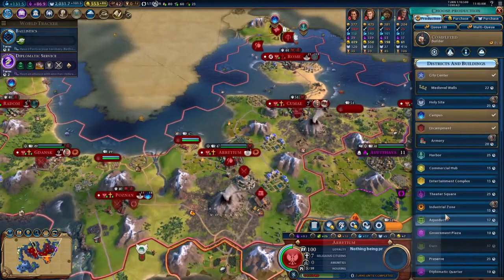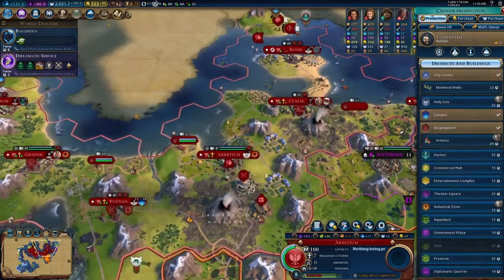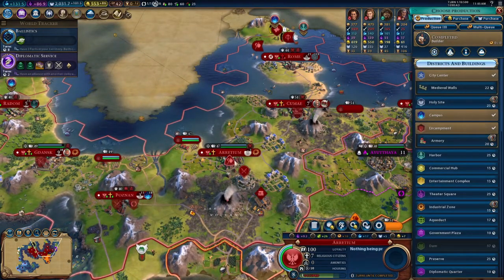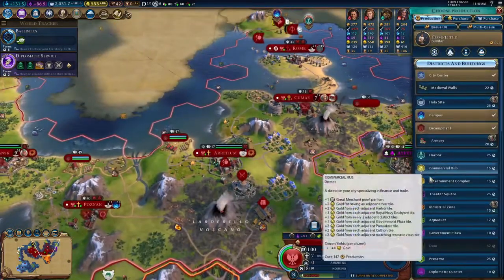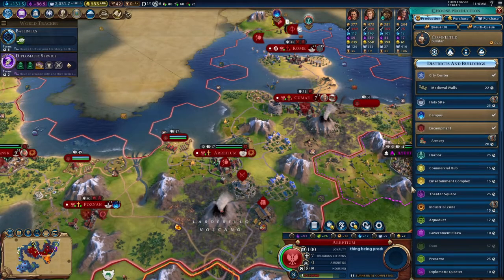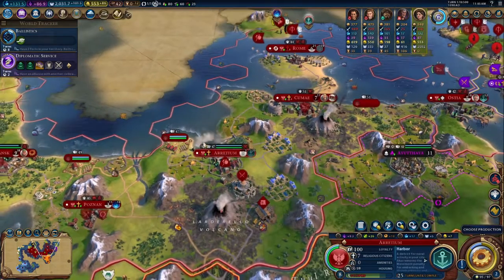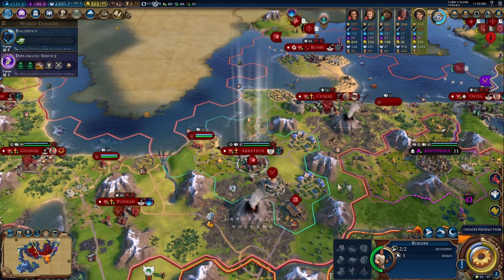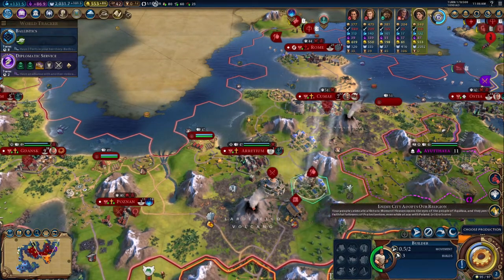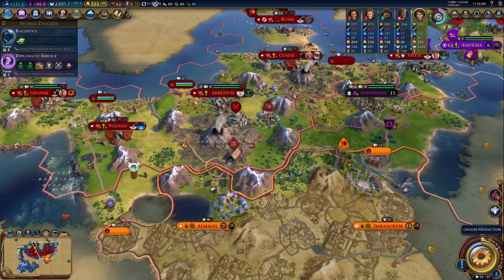A theater square right there could be very powerful. Us developing a government plaza is also a strong option, though that's only a plus one just because of the two districts — there's not very much I would be getting a bonus out of. Commercial hub, same thing. Really our strongest options primarily are going to come from a couple of things. We know housing is going to be critical in this city — it's going to be important that we continue growing. This will be our main vector of growth. We're also going to pick up the amenity — just another amenity is always going to keep us in a positive position so we don't need to worry about that.